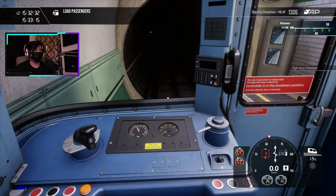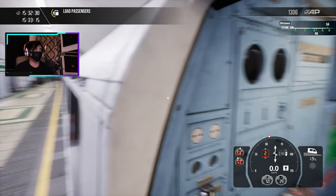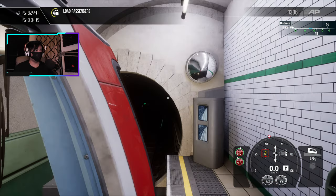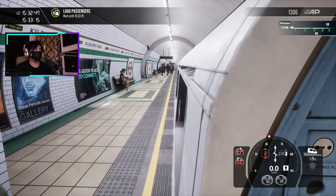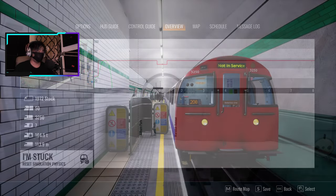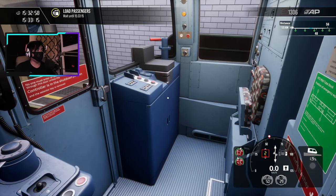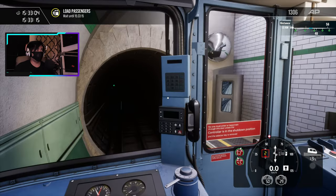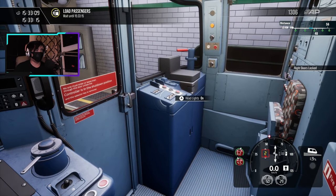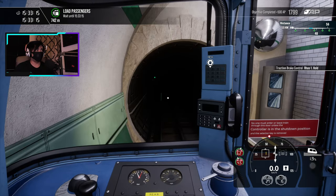Very nice. Let's see how we did. People are loading up — let me just take a screenshot real quick. We just have to wait a little while here before we close the doors. I don't know why this says 'not in service' at the top of the train — I don't know why. Let's just move on anyway. Turn off the cab light for more immersion, why not? And let's set off.